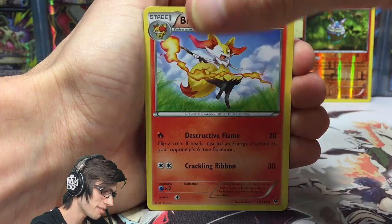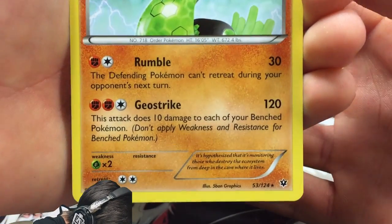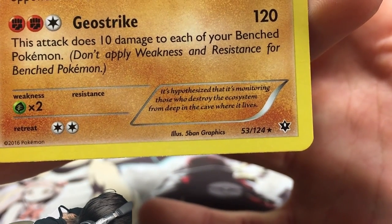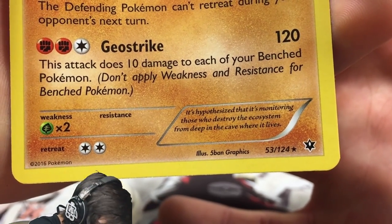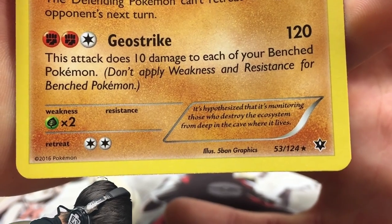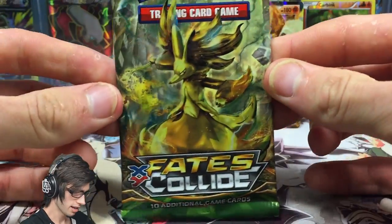We've got a diglett reverse and a zygarde — the 50% form with 120 HP with rumble and geostrike. The flavor text says it's hypothesized that it's monitoring those who destroy the ecosystem from deep in the cave where it lives. Zygarde is just like an overseeing legendary Pokémon. That's the delphox BREAK pack art — the final pack of part number two.